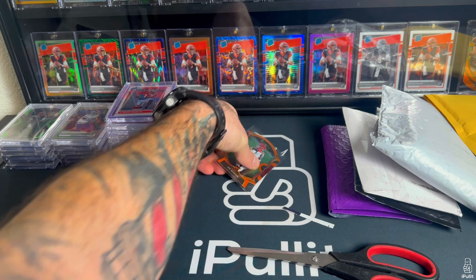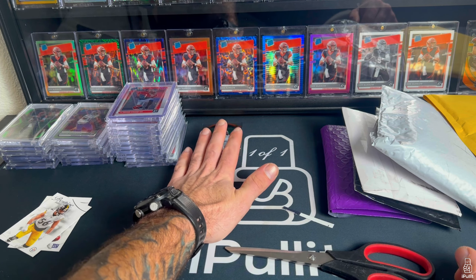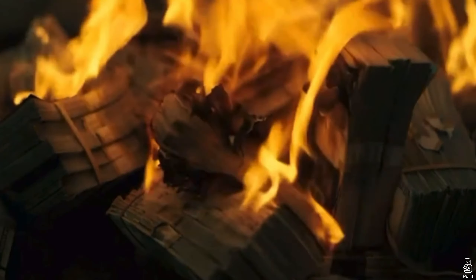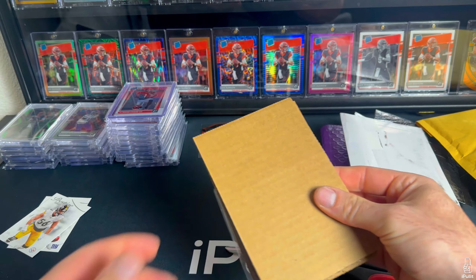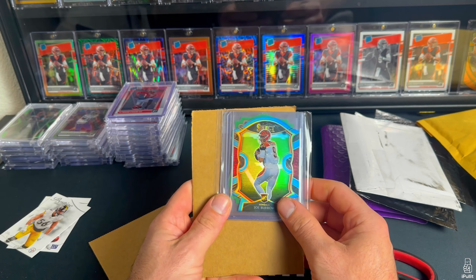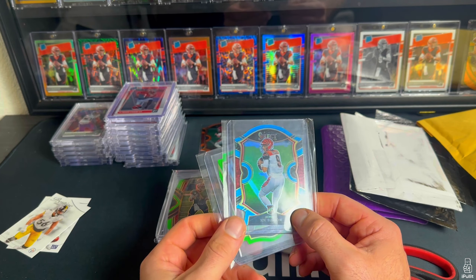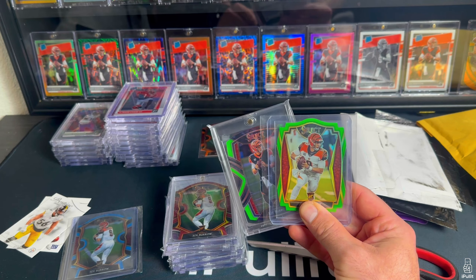Happy to have that one. I now need the premier level and the club level oranges to complete the orange cycle, but we're going for the full retail rainbow so it's going to be a long journey. We got a little dual action going here — a light blue concourse Joey B and the lime green premier level. That is my first light blue; those are a little tougher to get.